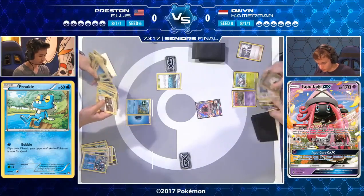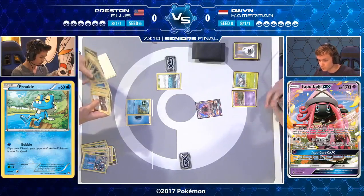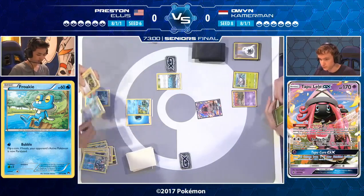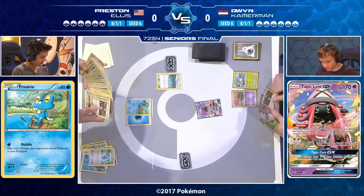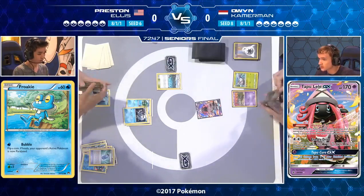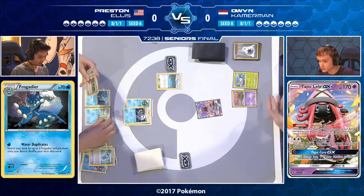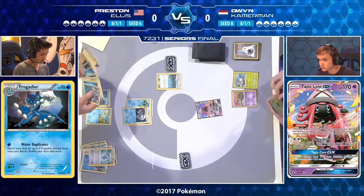If Preston doesn't have a Froakie, he gives Owen a turn, gives him a prize, and then comes back and Water Duplicates one turn later — meaning he's using Water Duplicates after his opponent has taken one more prize. That is not a good situation. He has an Evo Soda which will get him a Froakie, energy for Water Duplicates, and a cheeky Enhanced Hammer on the Double Colorless. With no Froakies prized, three Froakies are about to hit the bench — a great turn for Preston.